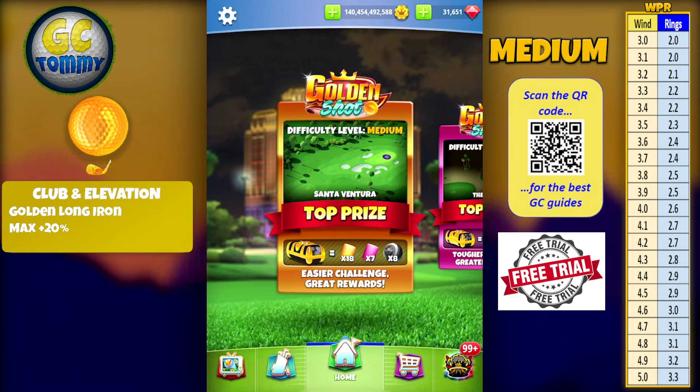Welcome to another guide and tutorial for the Golden Shot. Difficulty level is medium and I will go through Sand Aventura for you, like I've done many many times before. It's a very good chance to get some King Makers and also some good cards. I do want to apologize already for my voice.